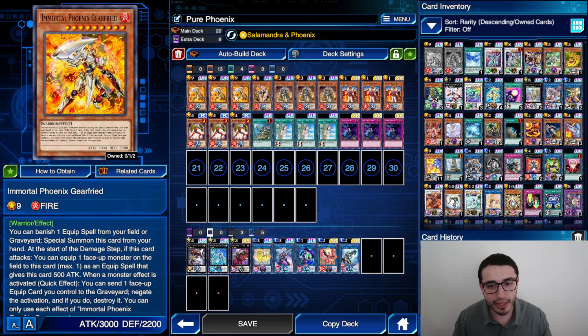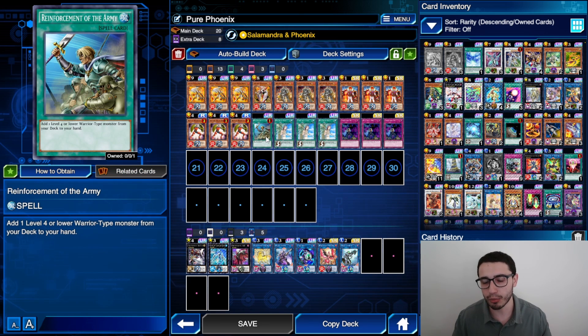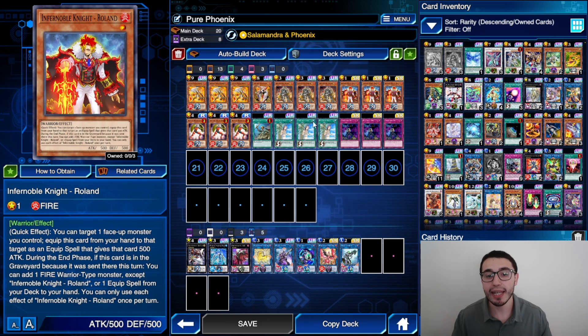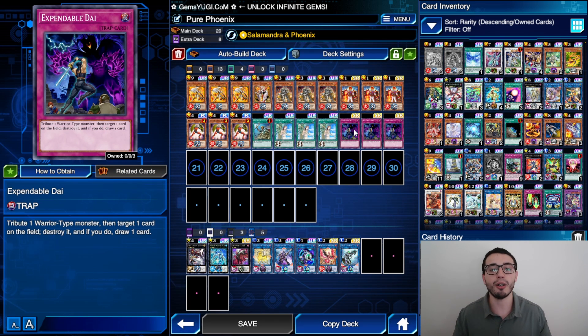Ideally you want to start with any of these three cards: if you start with the first you have the negation; the second you can keep Roland and you're chilling; the third you can normal summon, go for the Link, and have Roland in the graveyard during the end phase. The Veil is not only a fire warrior type but can be added with Roland or Reinforcement of the Army — it's a defensive card that helps you draw more and synergizes well with Expendable Day.